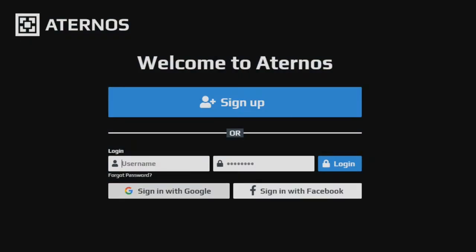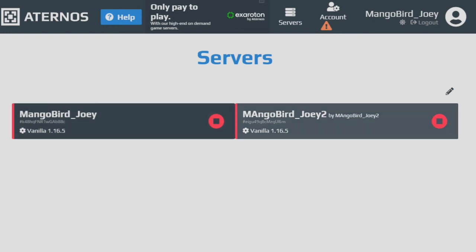Now if we log out and go back to our first account, manglebird_joey, and put in the password, we will see that we now have two servers — the one that we just shared access to and the one we originally created.